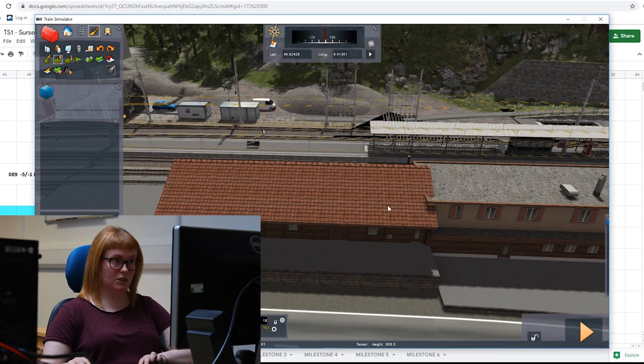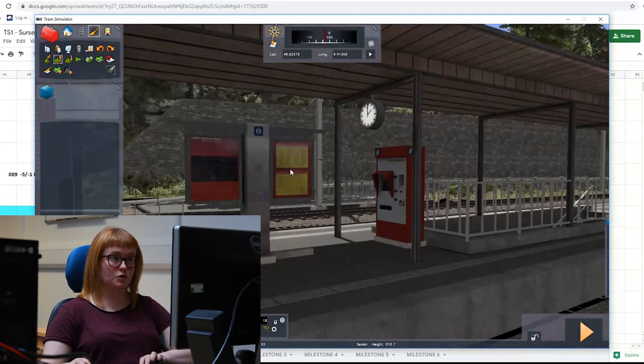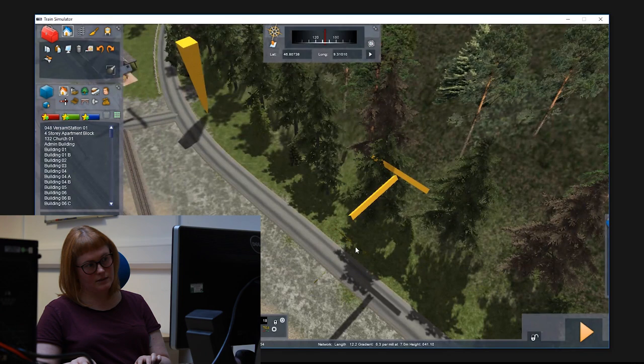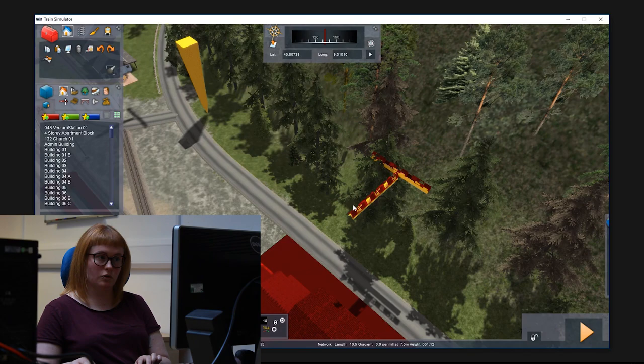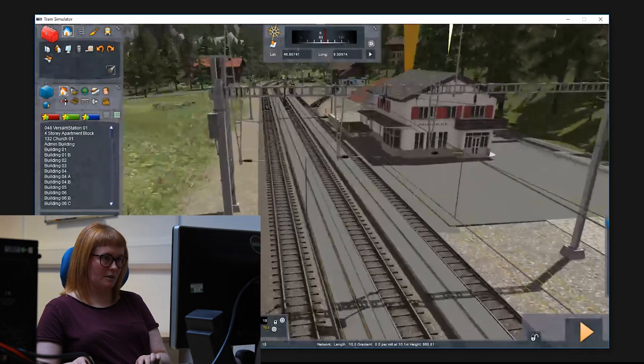Once we have all the infrastructure, platforms, and station buildings, that allows us to go back and do a final pass of clutter on station platforms — notice boards, clocks, ticket machines, that kind of thing. In this situation we've just received a station from a member of staff. What we do is place these yellow placement markers in-game, and the artist will extract that data before they start modelling and put it in the model, so that everything will align with the track perfectly once placed.